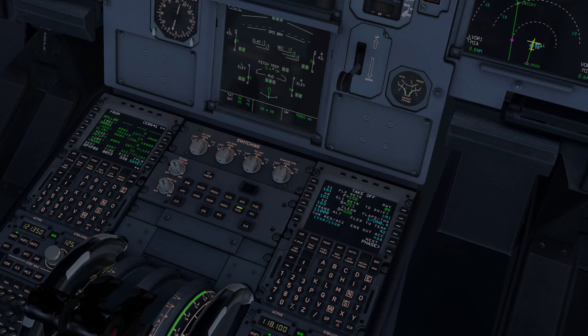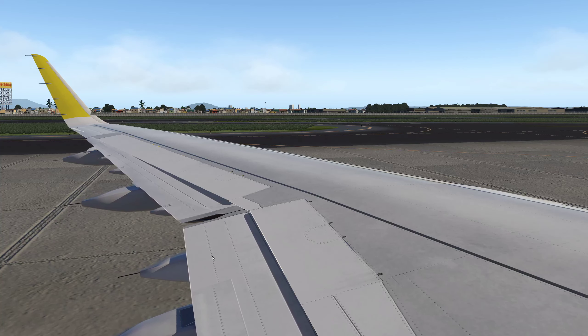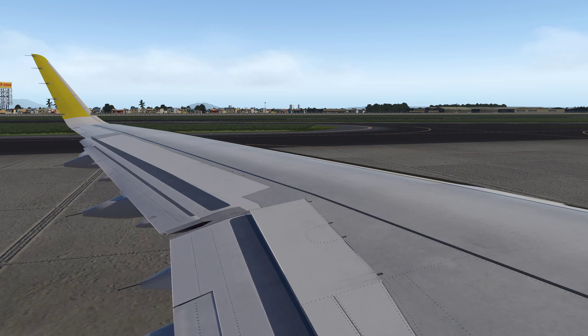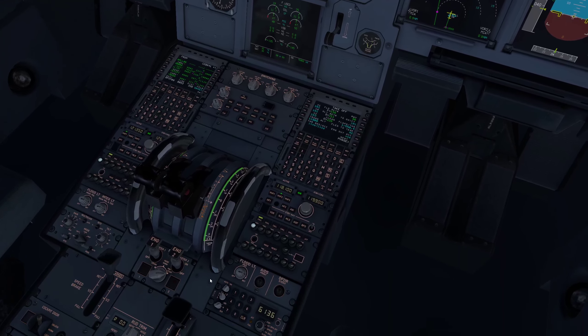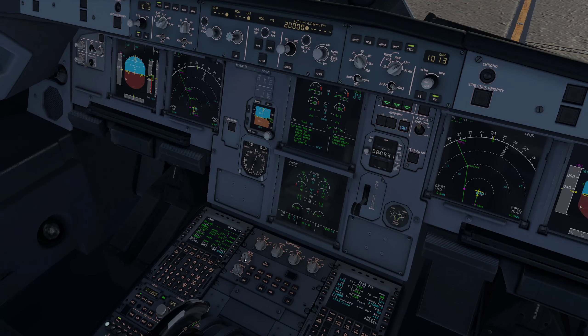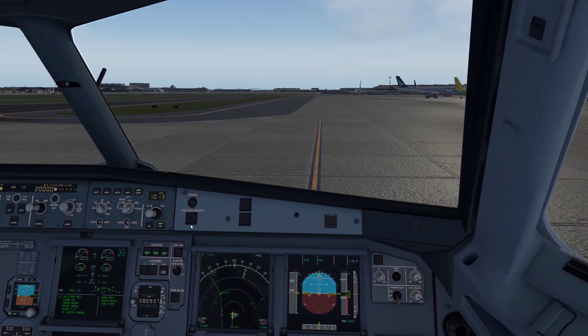Let's test the flight controls: elevators working, ailerons, speed brakes deploying accordingly, rudder working — all good. Let's have a look at how the flaps extend. Love those sounds, very nice. Auto brake to max. Ground spoilers armed. Cabin check done. Takeoff config test — everything is good and we are ready.